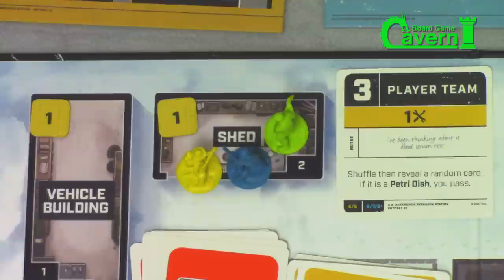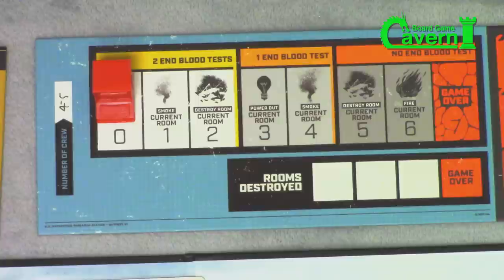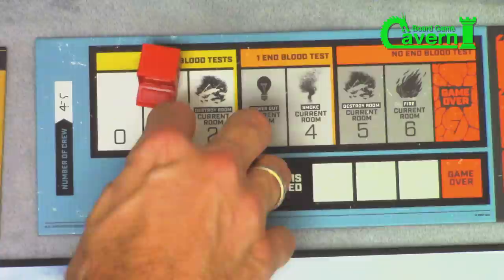Let's say our team went to the shed and failed to pull the petri dish — that means you fail that mission log. Which means you have to deal with contagion: if you fail to pass a mission log in a room, your infection tracker goes up one. Now we're at smoke in the current room, so we add some smoke to the shed.